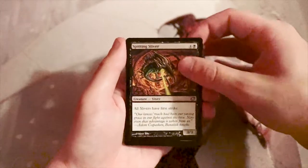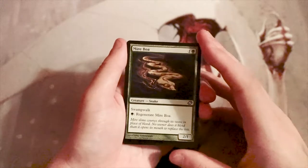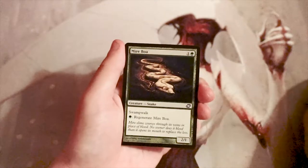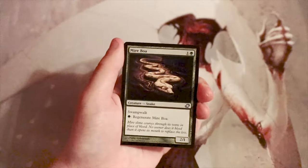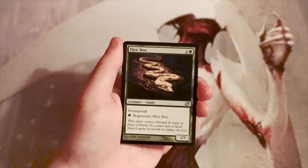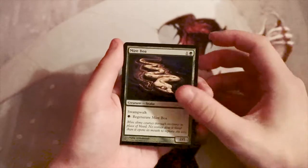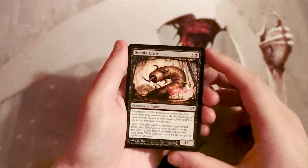Mire Boa is a two-one for one and a green. It has swampwalk and you can pay one green to regenerate it. It's just an okay two-drop — perfectly fine. It has some incidental upside against black decks and it's a little tougher to kill than a normal two-drop, but it's not very exciting.